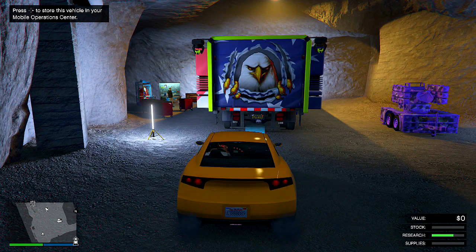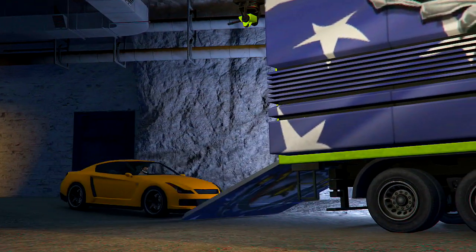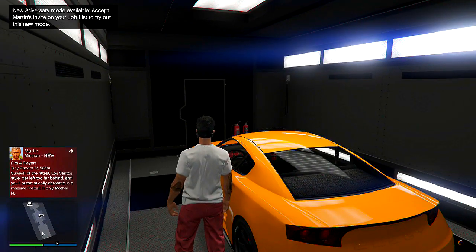Once you guys are inside your bunker, you want to simply go into the MOC and hit right on the d-pad. If you guys have a car in there, just accept the message. You have to be in the MOC basically, and now you guys want to invite your friend — that's where the friend comes in.